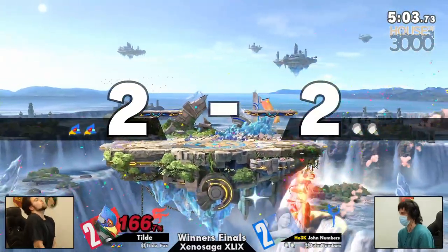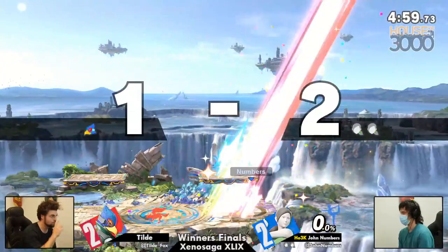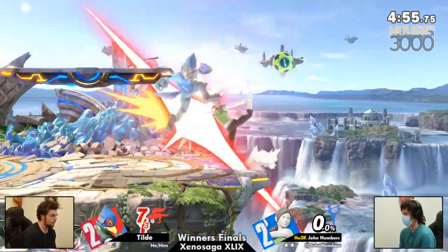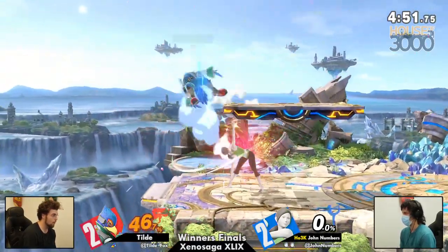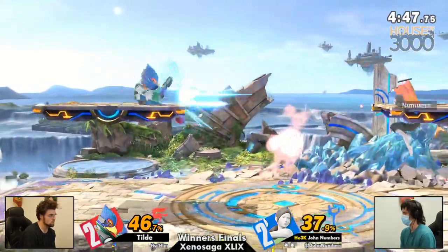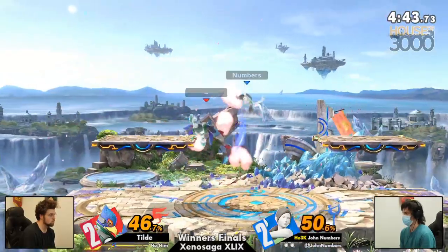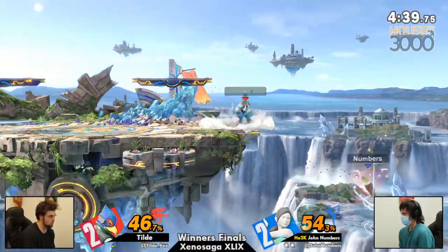The ledge guard gonna miss but clean it up. Tilda popping off a little bit, trying to keep himself awake, keep himself alive. But he is now one stock away from being put down into losers finals, while Jon still sitting pretty with two stocks and a deep-breathing combo starter. You do not want to have to win two sets in a row against Jon Numbers. The only thing scarier than having to play five games against Jon Numbers is to do it twice.